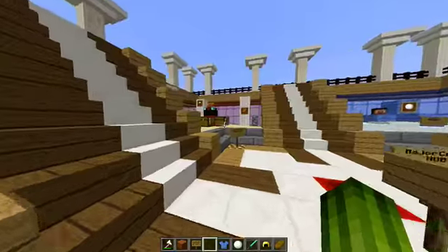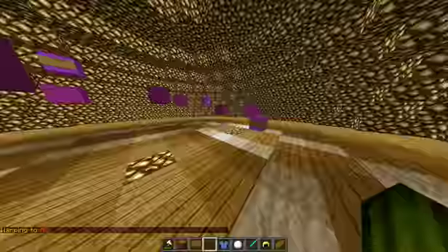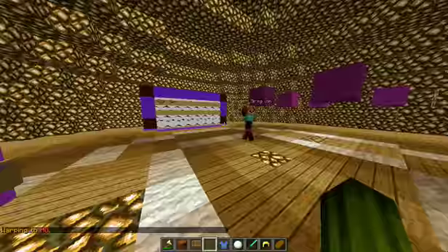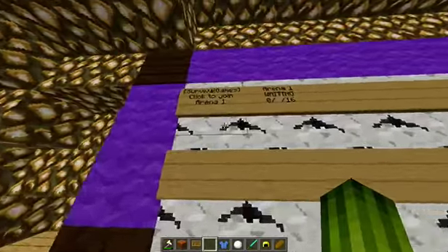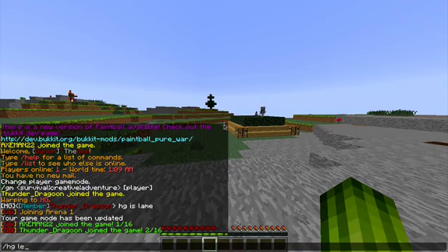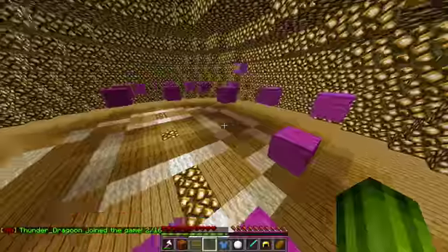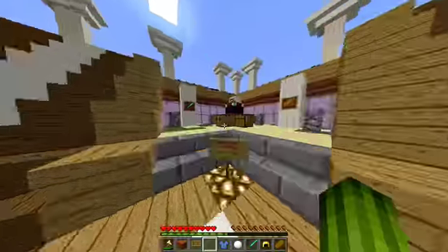I'm going to show you the worlds now. We're going to go to the hunger games lobby. This is the hunger games lobby. When you spawn here, I'm going to try and add a little bit more parkour. It has only one arena available for joining. When you join this, it's that. That's my friend HD — he knows I'm recording right now so he's just being obnoxious.